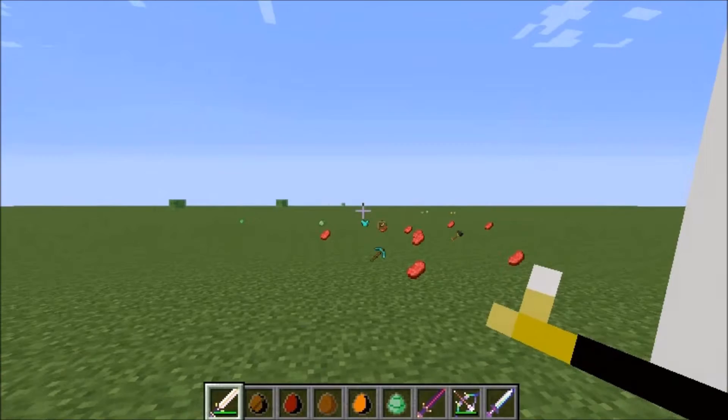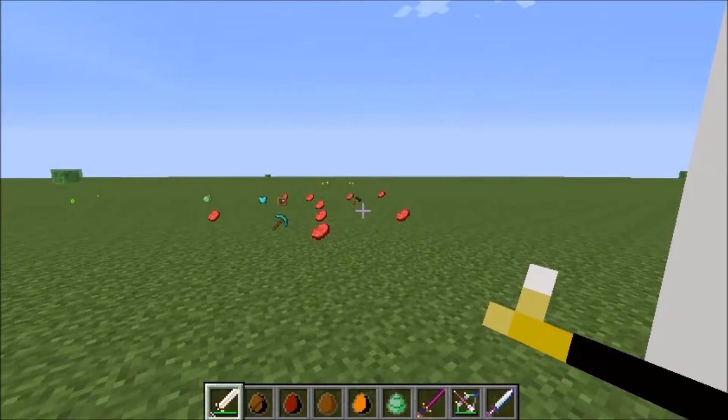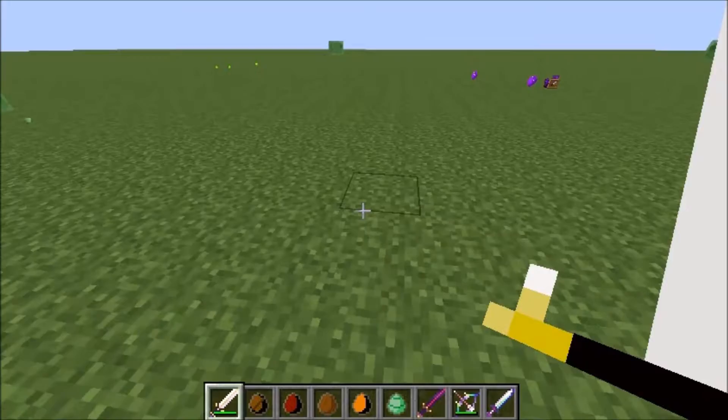He dropped a pickaxe and some diamond armor. I don't think he drops a slime ball — I think that was from a slime. Over there he also drops a hammer. If he actually hurts you, you get flung up in the air really fast. And yeah, that's pretty much the mod.